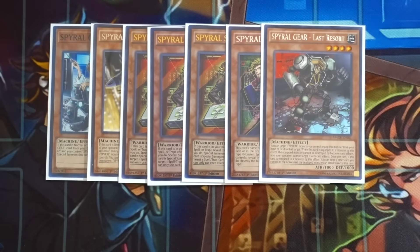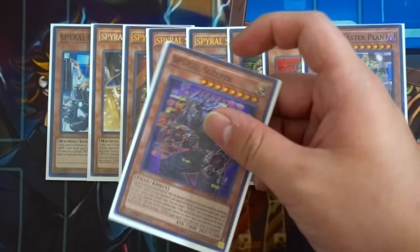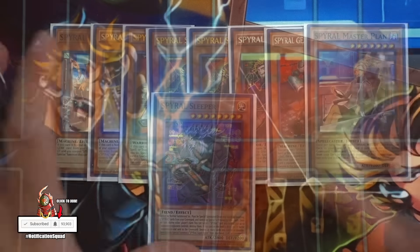One Spyral Master Plan - very standard, the card you never want to draw. Last but not least for the Spyral monsters, you're playing the one Spyral Sleeper. Sleeper is your boss monster - once you get this card out you basically just win the duel.